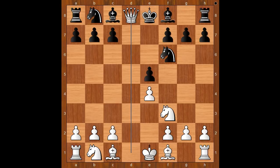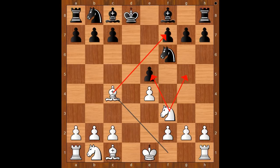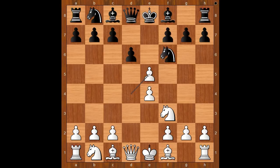If pawn takes pawn on e5, then queen takes queen on d8 — this is check. And after king takes on d8, bishop to c4, and white is better. Back to our game.